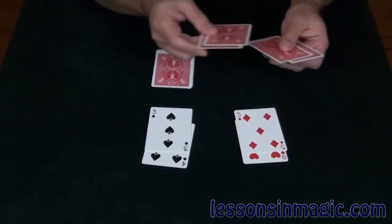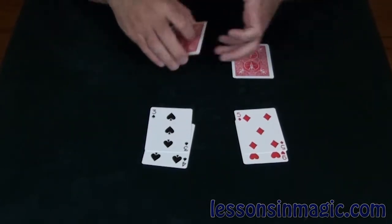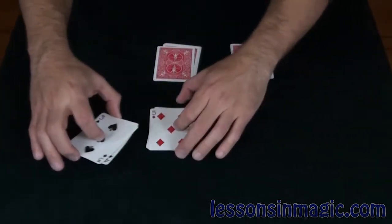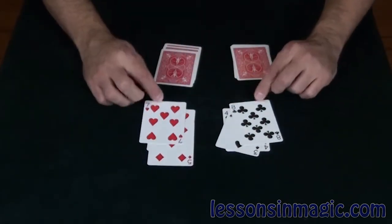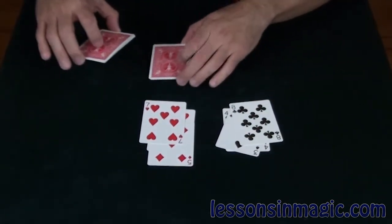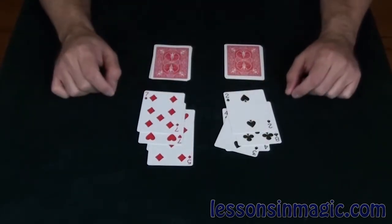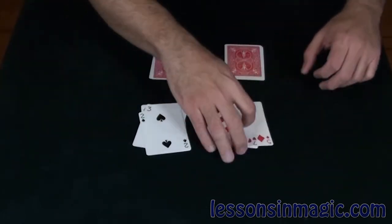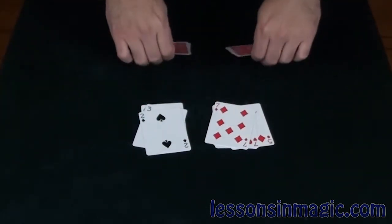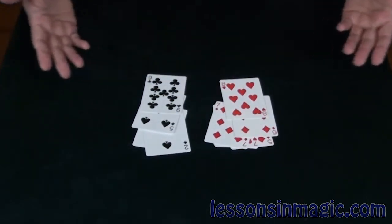Leaving us in the back here with 4 and 4. So watch again — all I do is I swap the leader piles, and the cards in the back will follow. I could even actually swap the follower piles, and they will still continue to follow. One last time, swap the leader piles, and the follower piles will follow. And that is Follow the Leader.